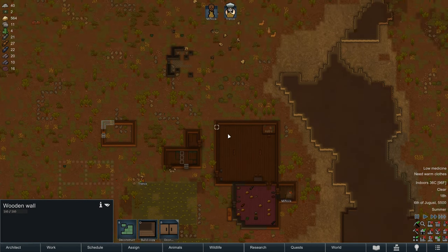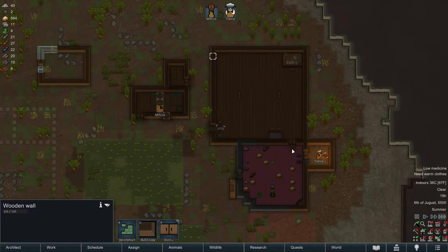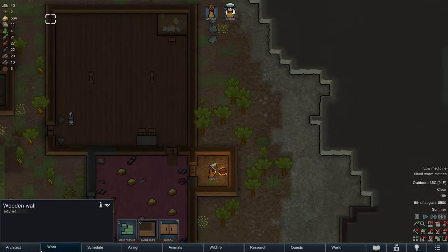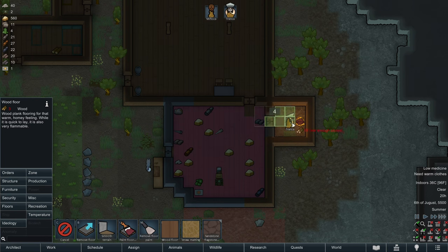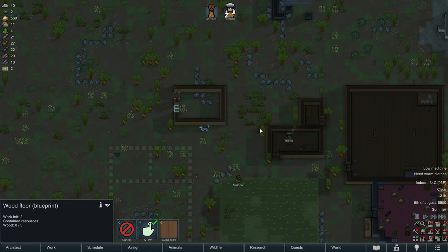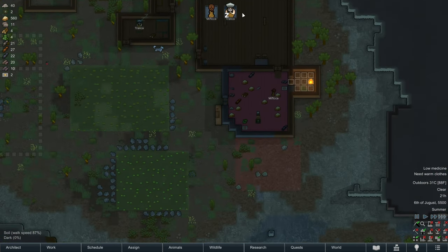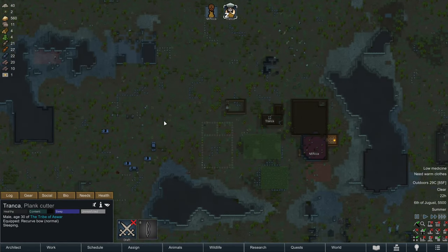For the throne room, for example, I think it might be cool to have a more rounded shape towards the front and the back. So we might change this as we start to flesh out our throne room. We also need to build wooden floors in here because we get a penalty for cooking in a dirty room — this literally has dirt as the floor.